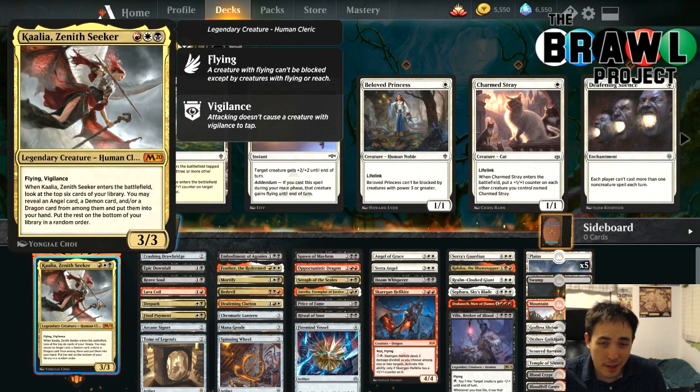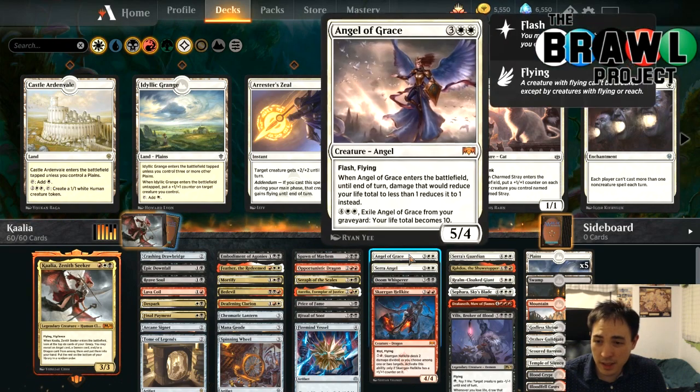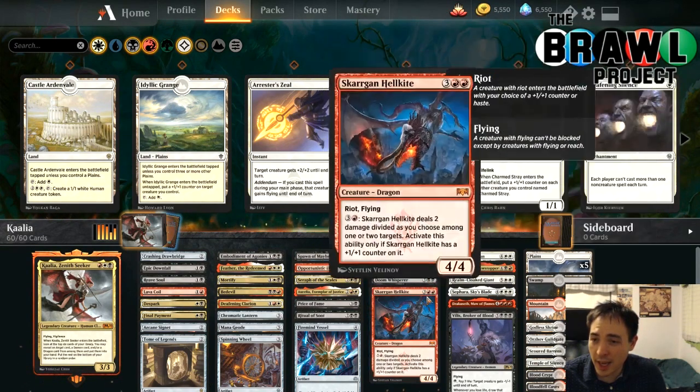Kalia is a 3/3 Flying Vigilance for red, white, and black mana. When she enters the battlefield, you look at the top six cards of your library. You may reveal an angel card, a demon card, and/or a dragon card from among them and put them into your hand. Put the rest on the bottom of your library in a random order. So obviously we're going to fill this deck up with some angels, demons, and dragons.